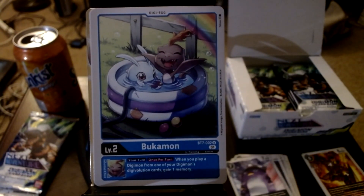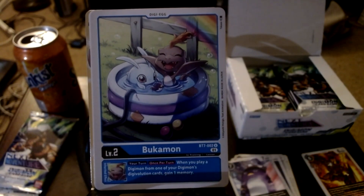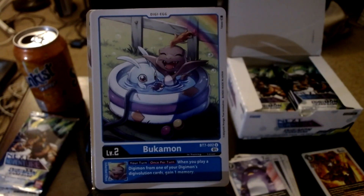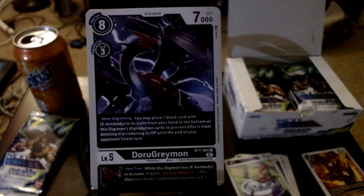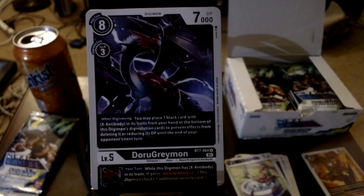We got Bukamon, just hanging out in a kiddie pool with Petimon and a little toy penguin. Kind of cute art, but why are they just hanging out in a kiddie pool - do kiddie pools exist in the Digital World? Its inherited effect says: your turn, once per turn, when you would play a Digimon from one of your digivolution cards, gain one memory. Not bad but situational.